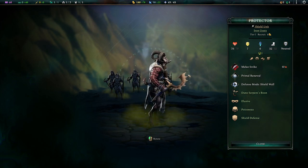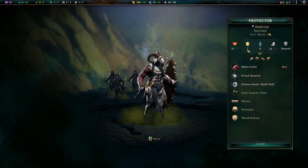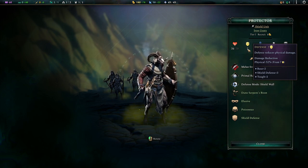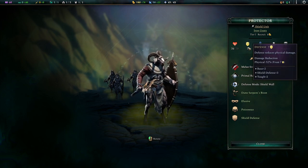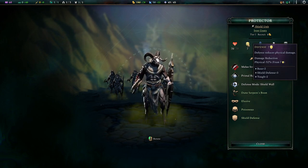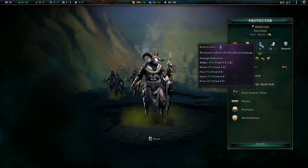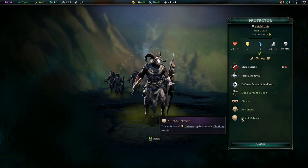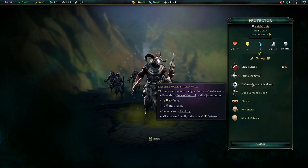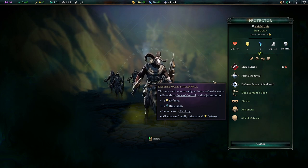My starting melee unit, the protector, has Serpent's Skin shield and a primitive axe. Elusive, poisonous, and shield defense - look at his defense: seven. He gets base of two, shield defense three because he has a shield, and tough plus two. So very physically resistant to damage - takes about half physical damage. But his astral resistance is none, which is a concern. When he forms up he'll get plus two to both, be immune to flanking, and adjacent friendly units get plus three. Zones of control are really important in this game.